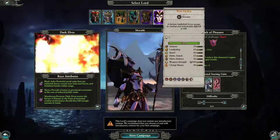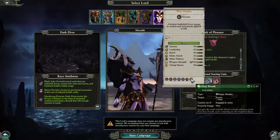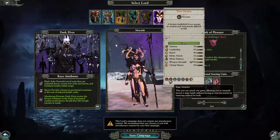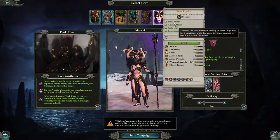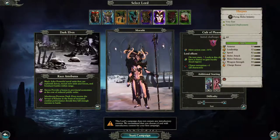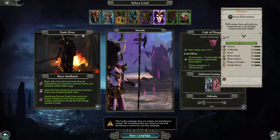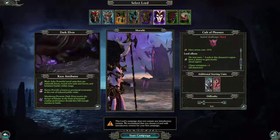War Hydra — a furious battlefield force, savage in combat and notoriously difficult to kill. Lots of health. Fiery breath, regeneration — another head takes its place — hit point regeneration, weakness to fire though. Causes terror, causes fear, siege attacker, missile resistance. Harpies — very fast, vanguard deployment. With savage claws and malicious temperament to rip through enemies with grim delight. Her starting units aren't so great — I like the Hydra, but not so much the Harpies.